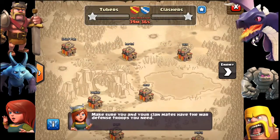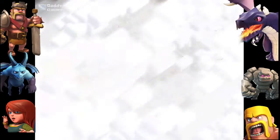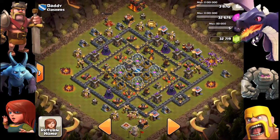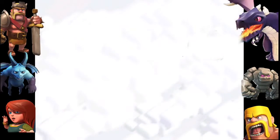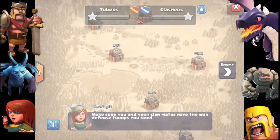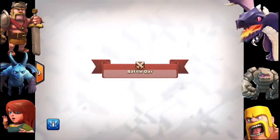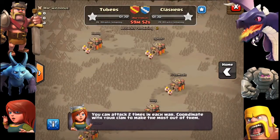On the right side, if you press the enemy button you can see the enemy villages and individually scout them to find weaknesses — where to attack and what troops are most suitable for that base. When the preparation day timer runs out, the battle day begins. Whatever you change in your village right now will not change your clan war base, so remember to make all changes during the preparation day.